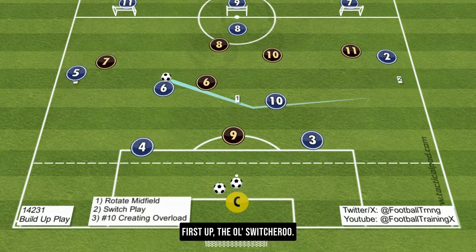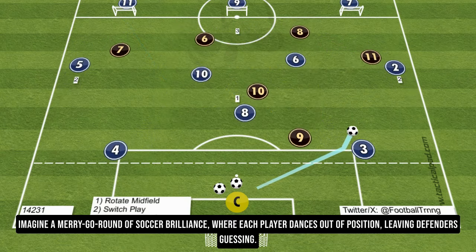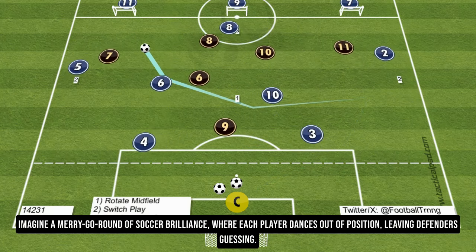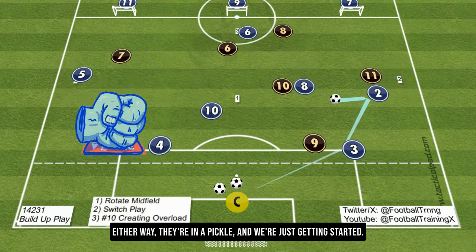First up, the all switcheroo. We're talking about rotating our midfield dynamos — number 6, number 8, and number 10. Imagine a merry-go-round of soccer brilliance, where each player dances out of position, leaving defenders guessing. Should they stick or twist? Either way, they're in a pickle and we're just getting started.